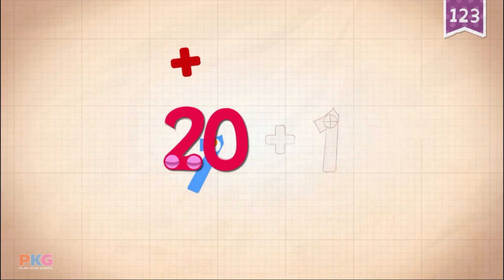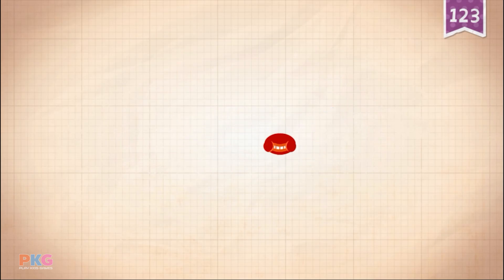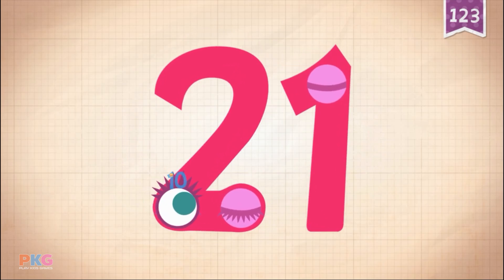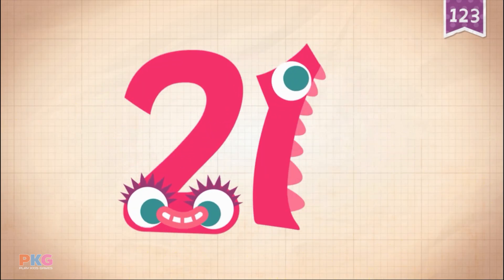20, plus 1. 20 plus 1 equals 21. Touch the monster's eyes to wake it up. 10, 20, 21.